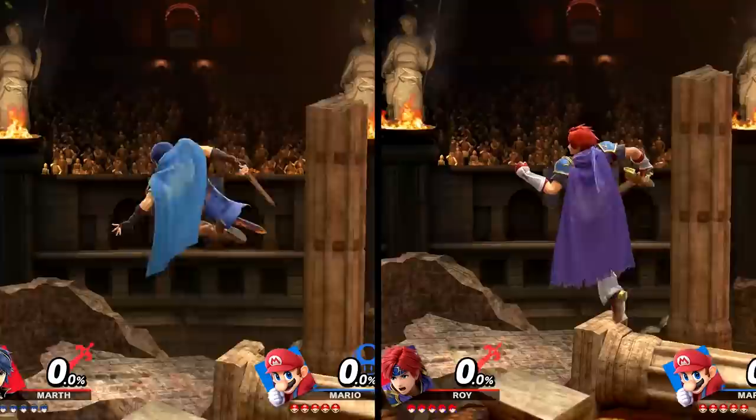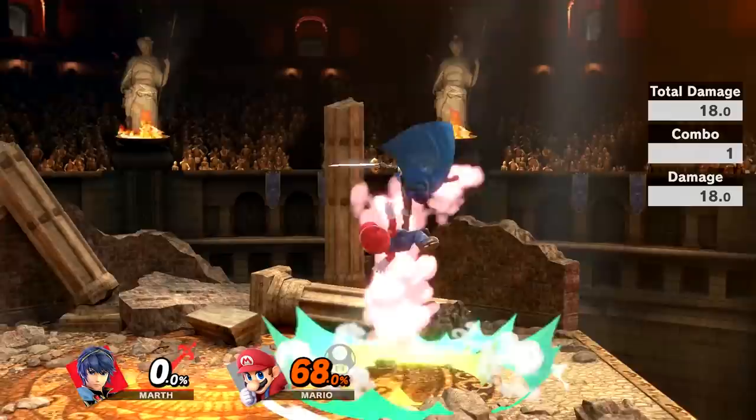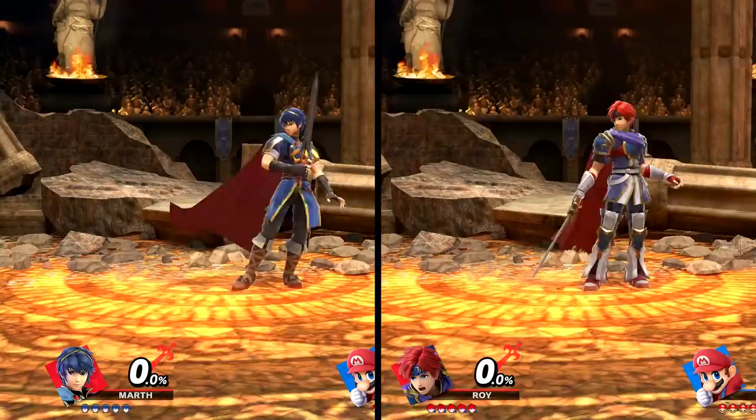Their down airs are different attacks. Marth's is a wide swing, while Roy thrusts his sword directly below. Marth's attack also comes out a little bit faster than Roy's. Both of these attacks act as a meteor smash when hitting at the sweet spot, and surprisingly, they both do the exact same amount of damage at the sweet spot as well. Their up airs are about the same, and Marth's once again does a little more damage than Roy's when getting a tipper.